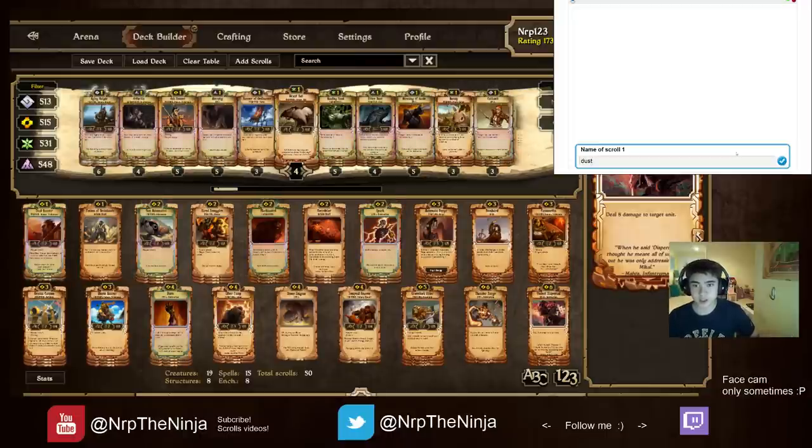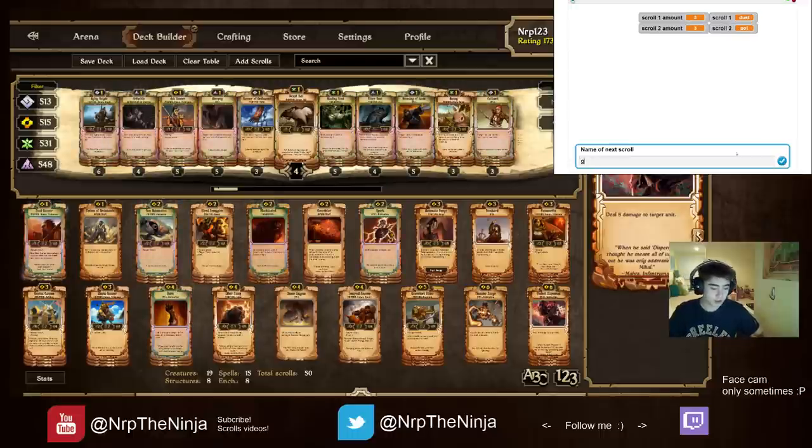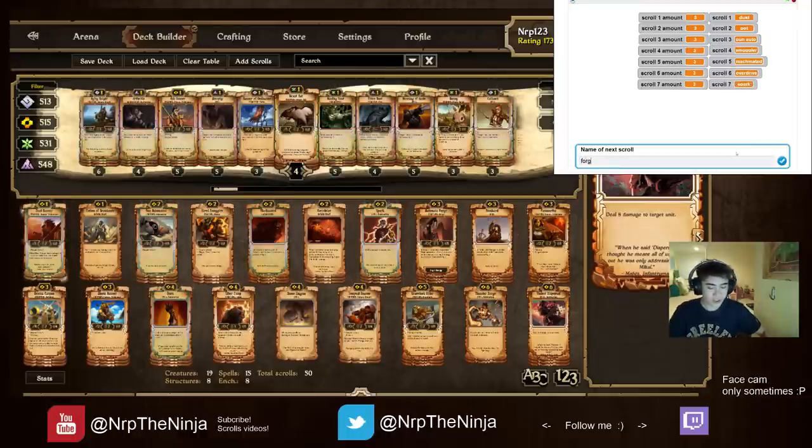I'm not sure if you could save decks on it, so it does take some time to use. But if you're just using one deck over and over again and you don't switch around a lot like me, this will help you a lot. So just type in all the scrolls in your deck. You don't have to do their whole name, because it's just for you to see. I know dust means dust runner, I know pot means potion. I'm just going to quickly do this. I know some of them have three in the deck, some of them are two in the deck. Some of them are even one in the deck, including Stone Enigma.